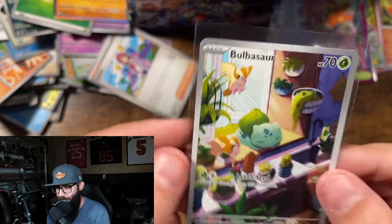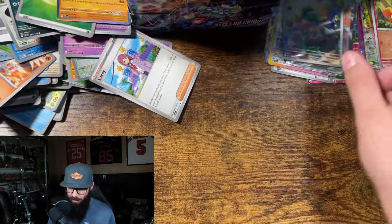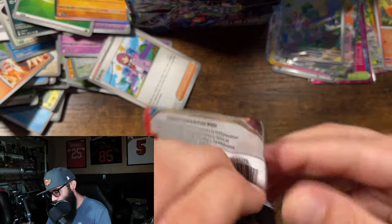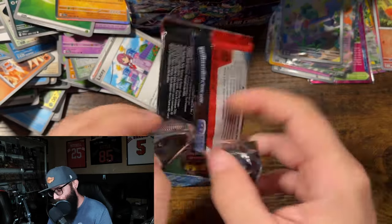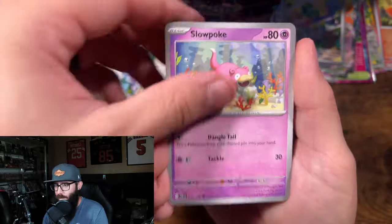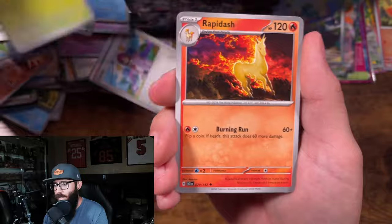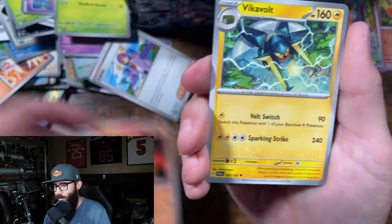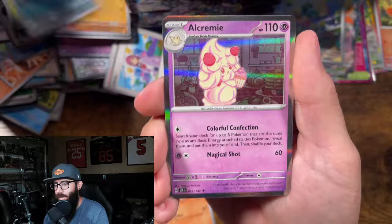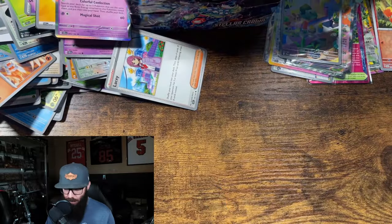Can we get the Squirtle from the same box? Left side is treating us well so far. I would absolutely love to complete that with the Squirtle — that would be crazy. Rapidash — I'll have to pull that aside for my wife as well, set that over there with the Ponyta.